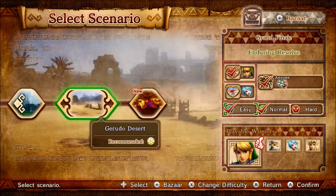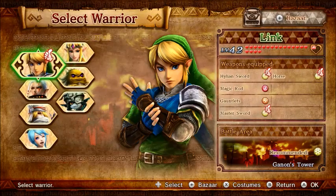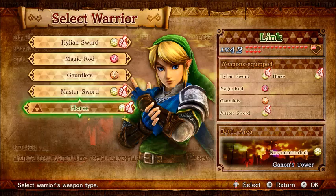Hey everybody, Paul here, back with Hyrule Warriors. In the last episode, we did the first part of the grand finale, Enduring Resolve. In this episode, we're taking on Liberation of the Triforce in Ganon's Tower. We're going to be using Link — I could not get the other weapon that I really wanted, but we will be using his other new weapon that I got, which is the horse.